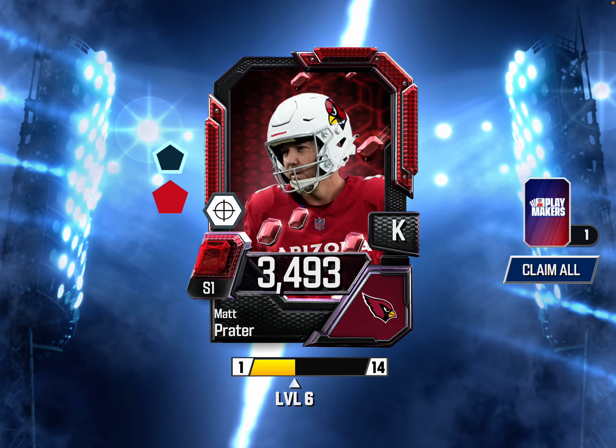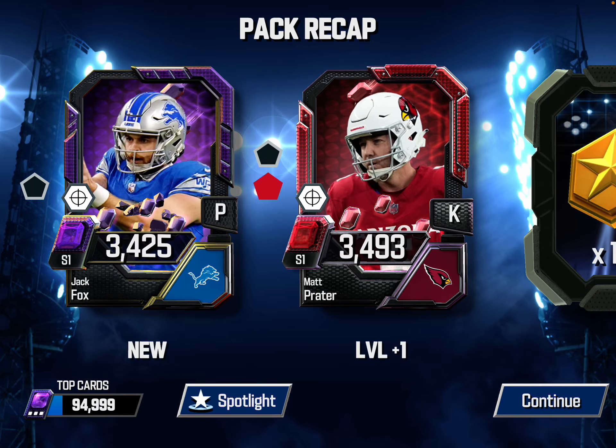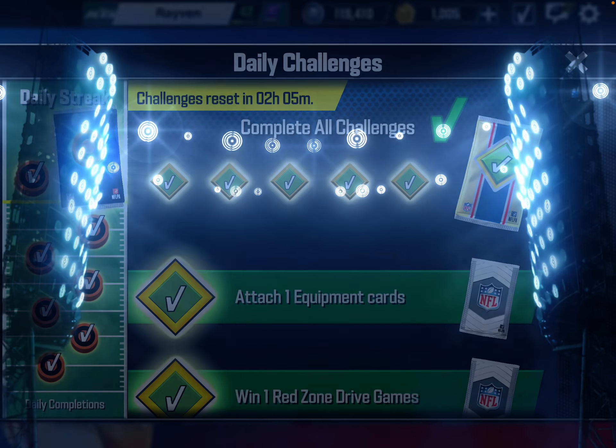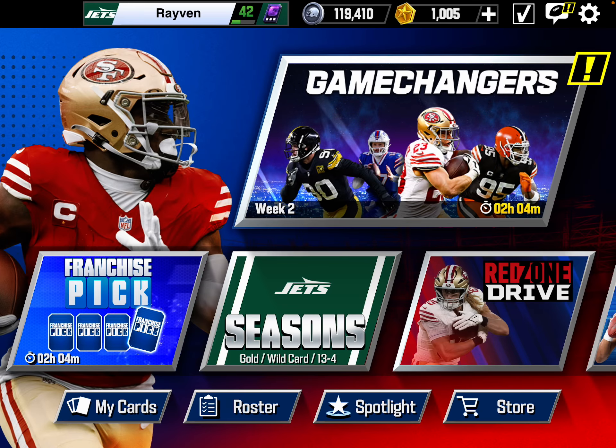And we get a Kicker from Matt Prater. Holy crap. And we get 15 Gold Star Tokens. So we got a bunch of Kickers out of our pack here. I'm smiling, but I'm really crying on the inside.